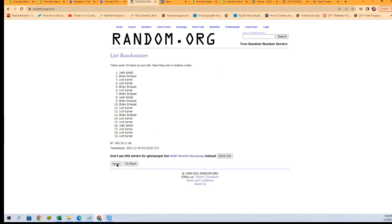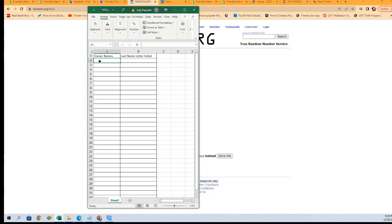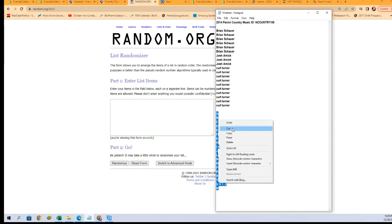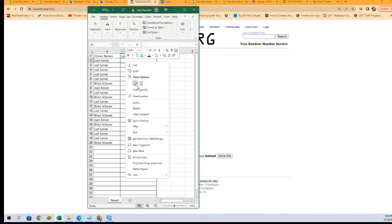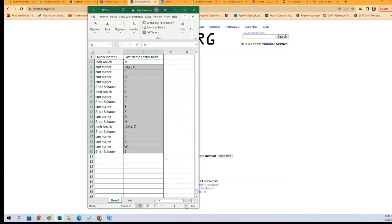Randomizing seven times — there's one, two, three, four, five, six, and seven. Let's get those into our spreadsheet and run a fresh randomizer on our last name letters. We're gonna randomize them seven times as well — there's one, two, three, four, five, six, and seven. Let's get them on the spreadsheet and we'll see what our lineup is gonna be.